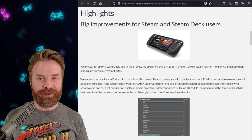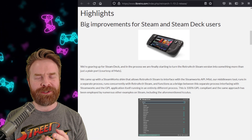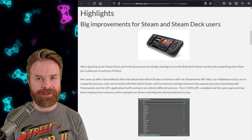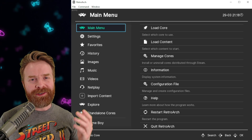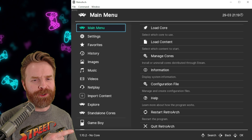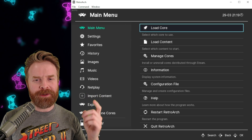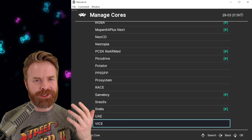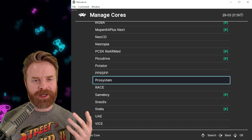The first change here, and probably the biggest change, will really benefit Steam Deck users and just Steam users in general. You no longer have to install cores as DLC — you can do it right through RetroArch. I've got RetroArch up and running on the new version, 1.10.2. If I go to the main menu and select Manage Cores, it lists the current cores available, and I can download and install a core directly from this menu.